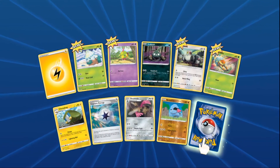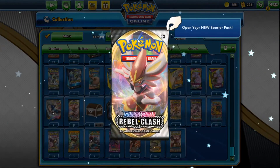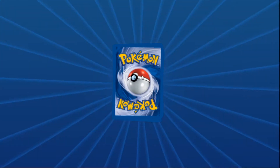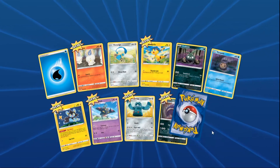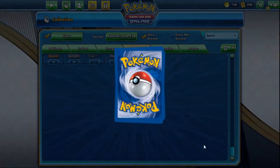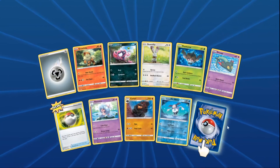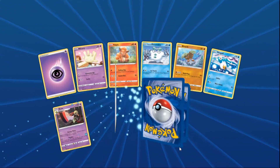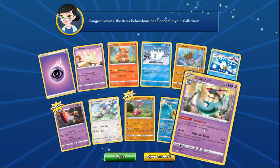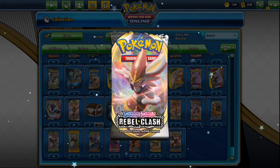Diggity opens his first five Rebel Clash packs. Pack one has a capture energy — he resets the seed by sending it back. Pack two brings a hollow. Pack three yields a Dragapult V. Pack four has another Dragapult, not the V but still a good pull. Pack five closes out Diggity's first round before sending it back to Angie.